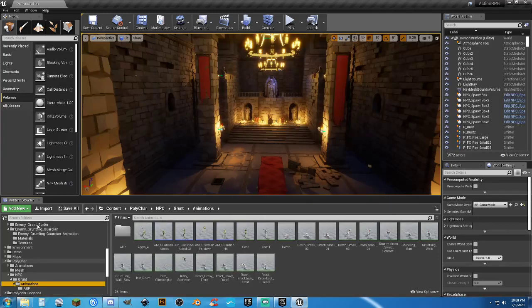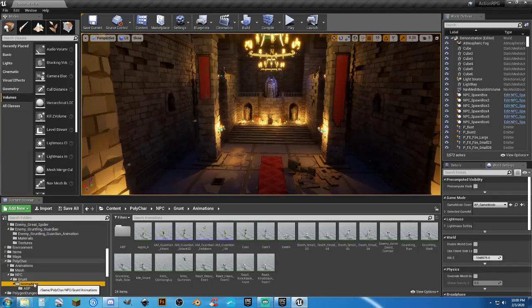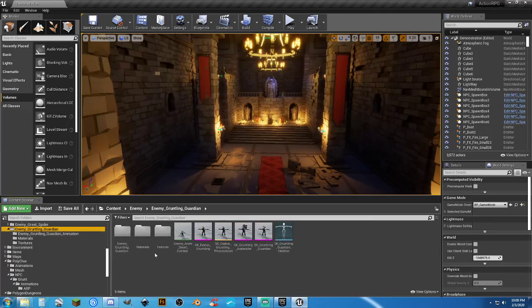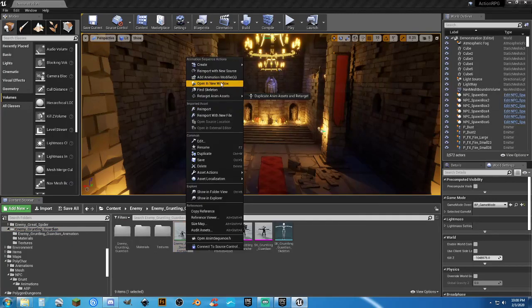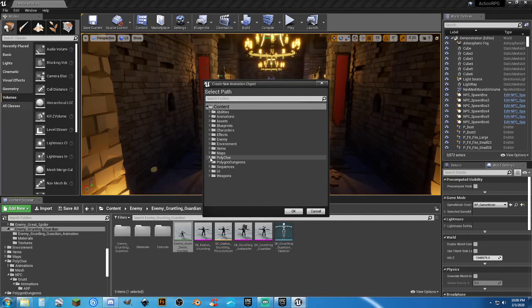Animations — we got all those in. Aggro, cast, death — aggro, cast, death, yeah. So we got those in here. Let's go ahead and take care of this one — Polygon skeleton. Yeah, it's almost like I've done this with Simdi Studios characters before.